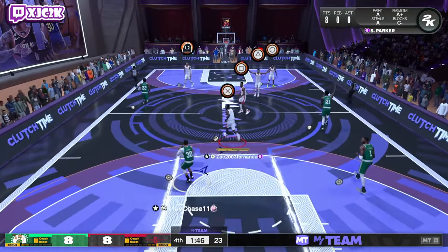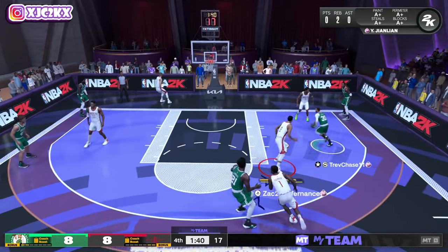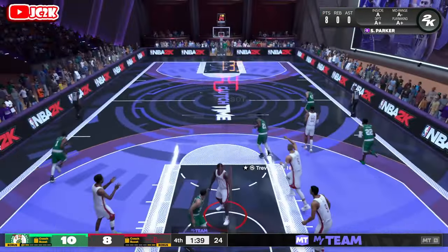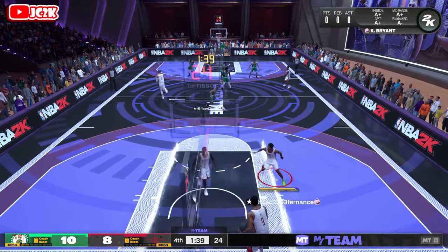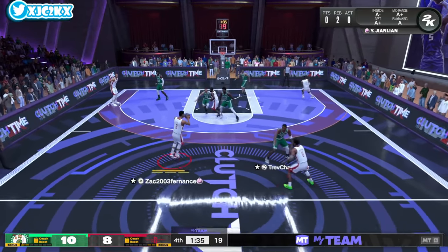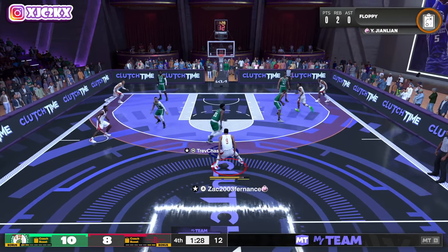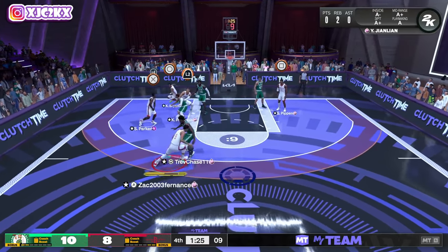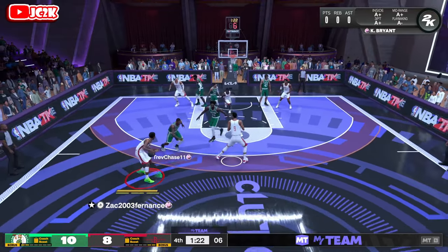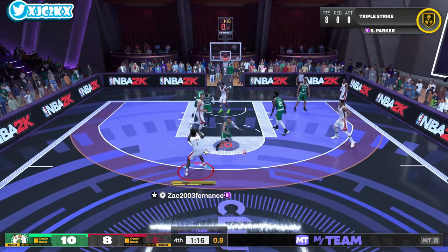They're rejecting the push cross to the rim. Noticing he's starting to get tired — I've been dribbling with him a lot, and the gold playmaking badges I think do make a difference versus HOF. He gets a dunk with Steph. Definitely noticing Smush is getting a little tired, so we're going to use him a little off the ball. I try to run a floppy — hoping Smush is the one coming off the screen, but it's actually Kobe. Smush does a spin jumper and oh, that animation was hideous — his spin jumper sucks.